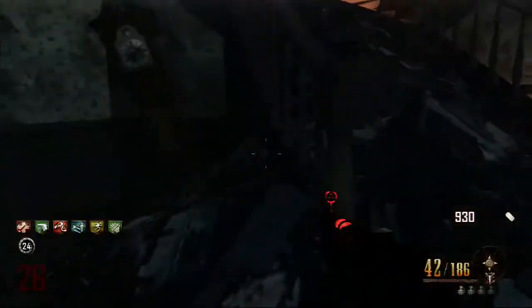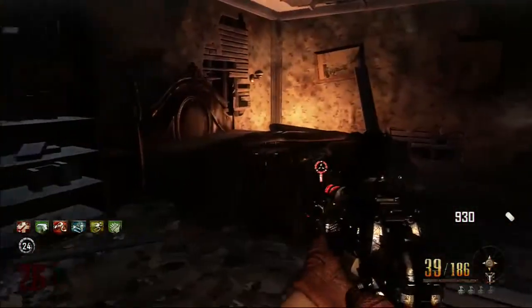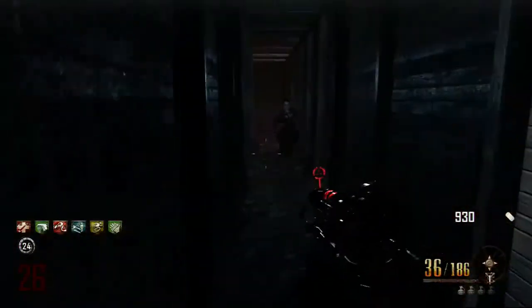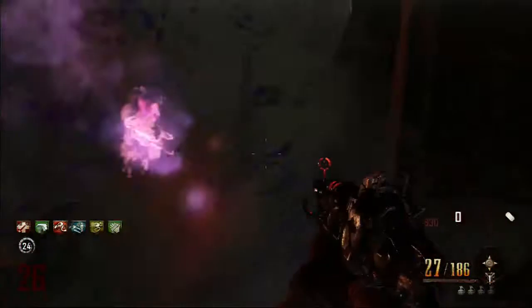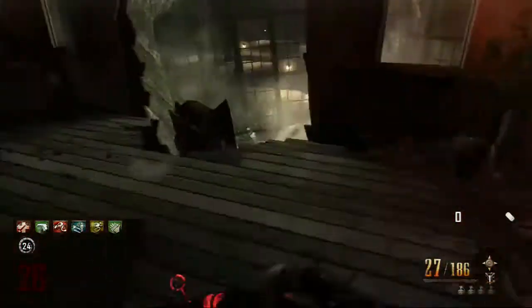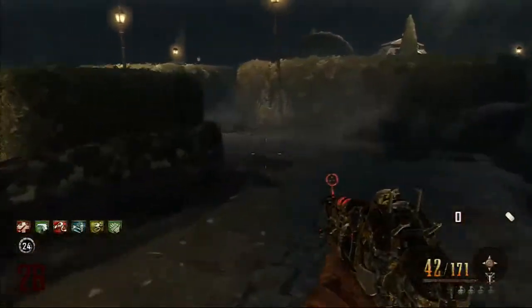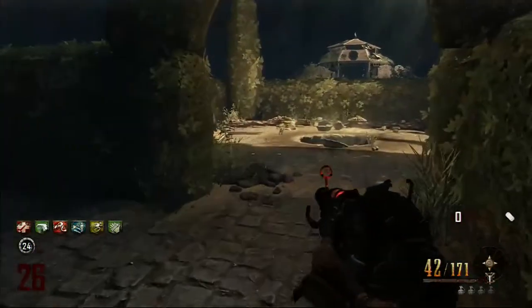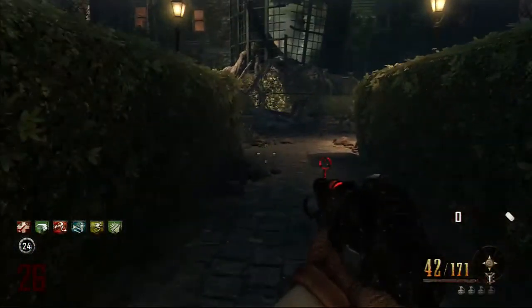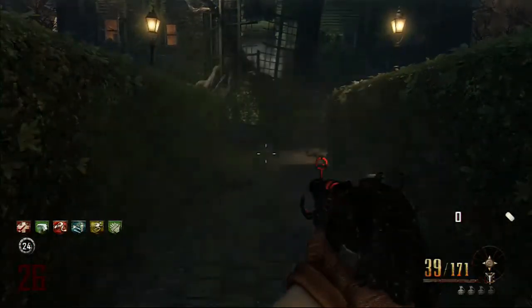Right now we're going to show you how to get seven perks at a time — anything more than four — because you can only buy four at a time. Every five rounds when you go through Samantha's house — we've been calling it that because Samantha's voice plays through it — these ghost ladies appear. You go through the house and when you get to the other side, a couple of them follow you. You kill them outside the house and she'll drop a perk bottle. You can do this once every five rounds, so 15 rounds for three perks.